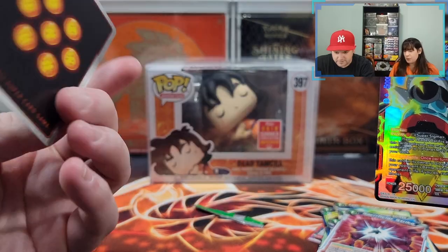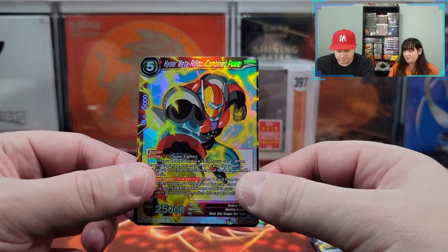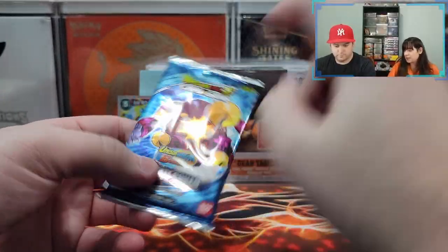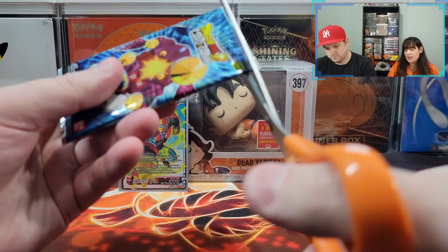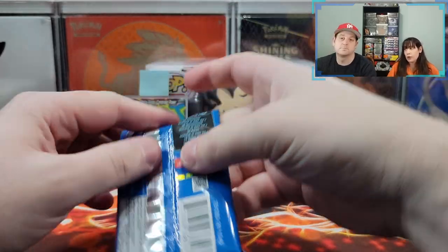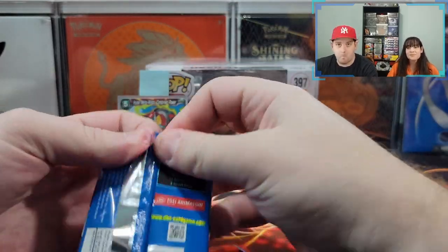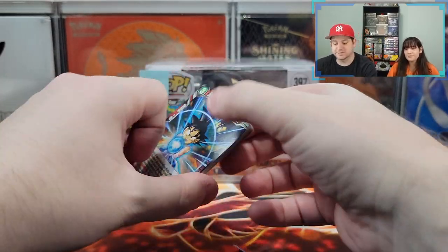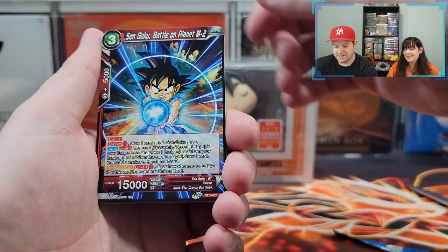And another rare. All right, let's wrap up pack one. Time for pack number two — second pack magic. That's what we got here. Let's go. This one has the God Ray — and you're basing that off of what? Pure superstition. Son Goku, Battle on Planet M2.